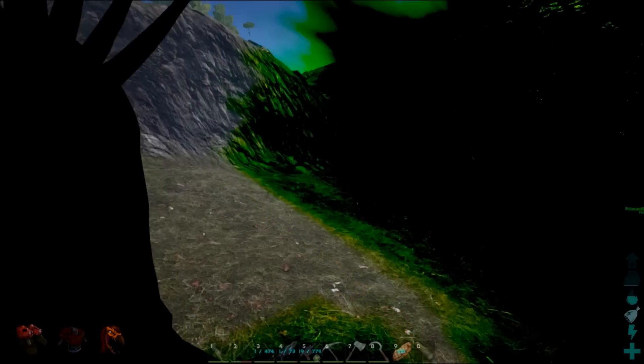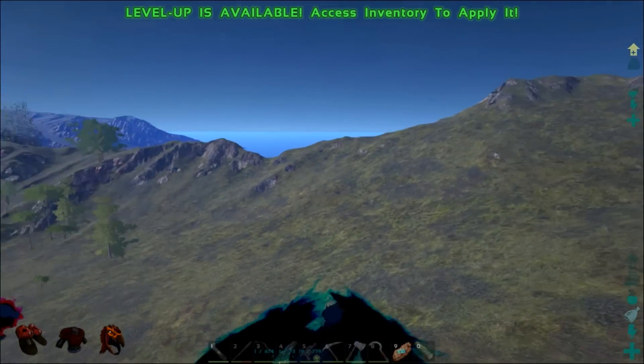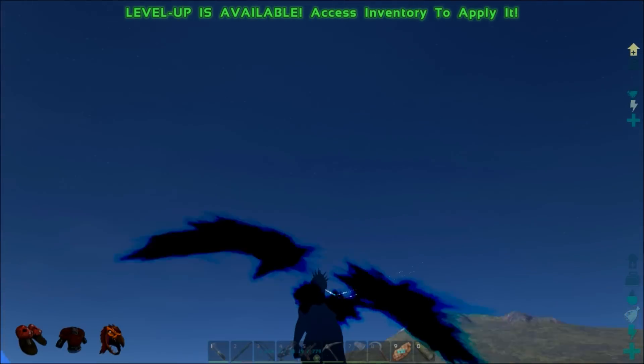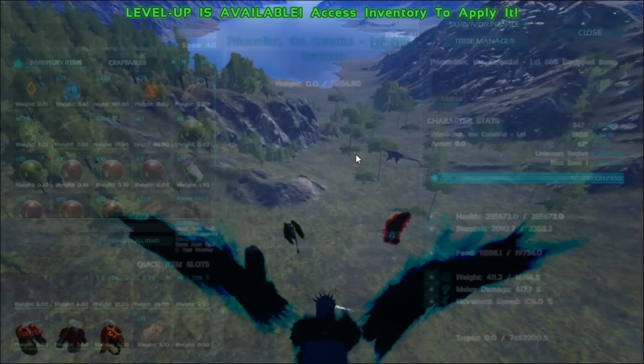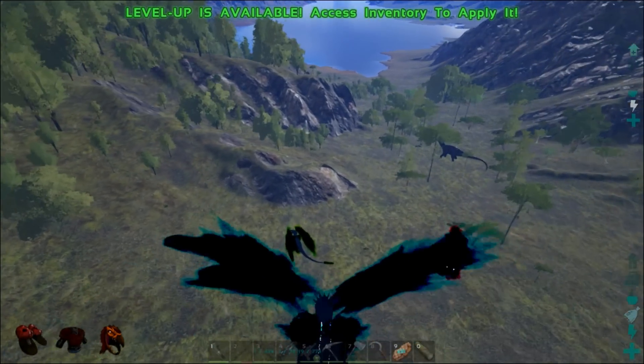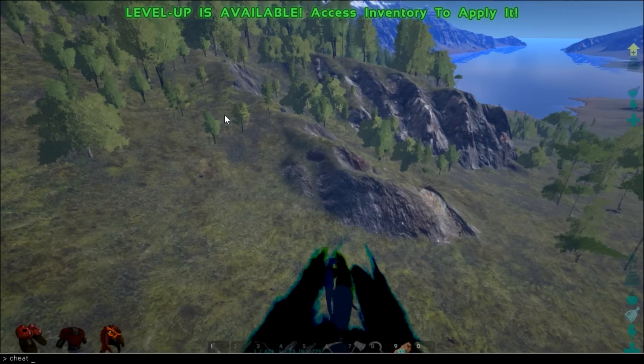Let's go ahead and check out the dragon himself — I keep falling through the world because I'm in ghost mode. This is the dragon; he also has the Rayman wings, which is pretty sweet. Let's go ahead and fight some stuff — I'm probably going to get rid of the two dragons and fight with the Dodorex.